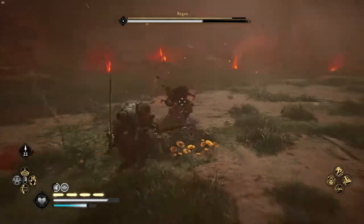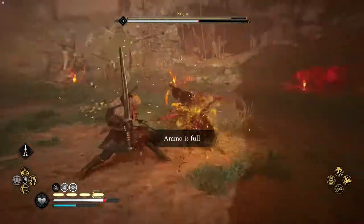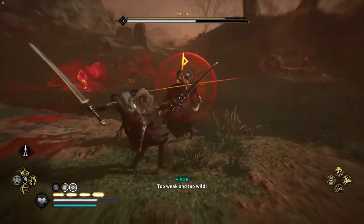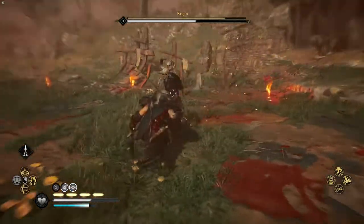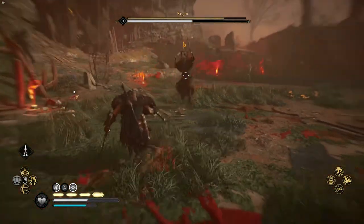You can just spam it in phase 2. You can also see that she goes into a guard mode after you land a certain number of hits. Make sure you don't get greedy — as you can see, she just parried me there. If you are low on stamina it can put you into a long animation of being parried, so be careful.